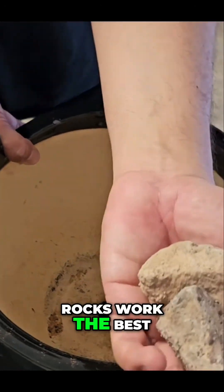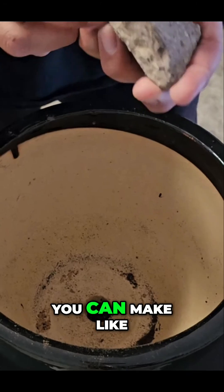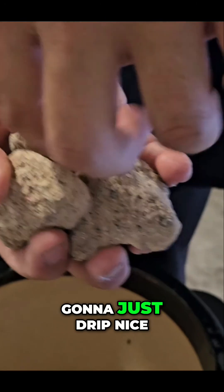I think the rocks always work the best because you can make like a little volcano type of thing — like a little mountain, basically — and all the water is going to just drip nice and slow down.